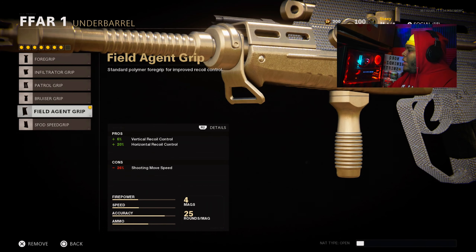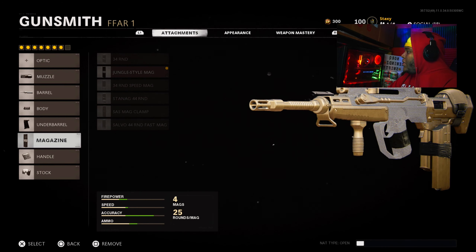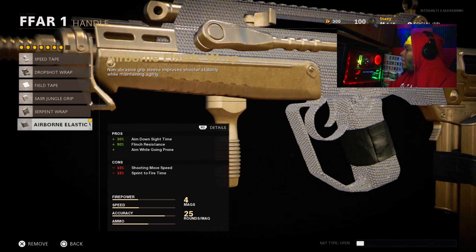Next up for the underbarrel, we got the Field Agent Grip. It's not like it does anything, but it might reduce a little bit of recoil. This gun's chalk, man. We use the Jungle Style Mag. As far as the handling goes, we use the Airborne Elastic Wrap.